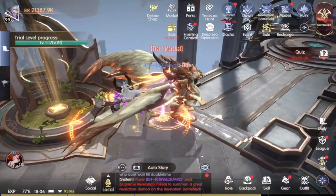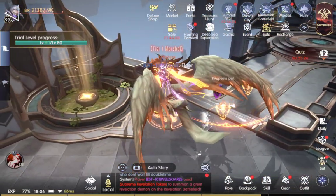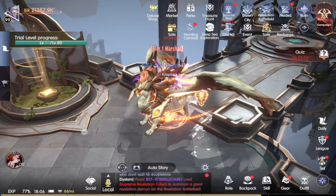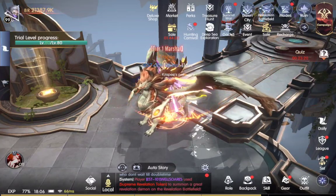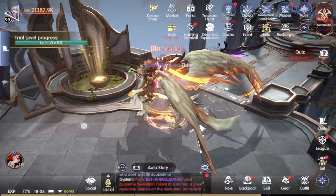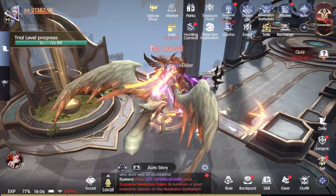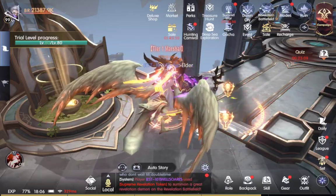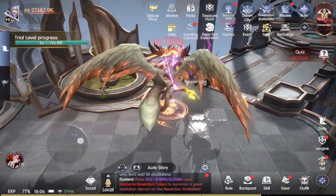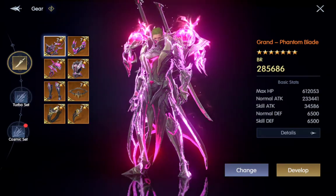Hey guys, Crispy here again. I just wanted to bring you another video. This one is going to be about the Level 7 Legendary Gear. And I also want to touch on the Revelation Battlefield, specifically the Revelation Altar. I want to show you kind of what I do, because I feel like that's going to get you guys a lot of chests to get either diamonds or other items that you may need. Just to start off the main portion of this video, I want to go over the Level 7 Legendary Gear set.